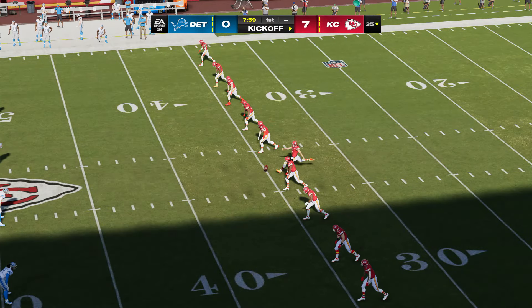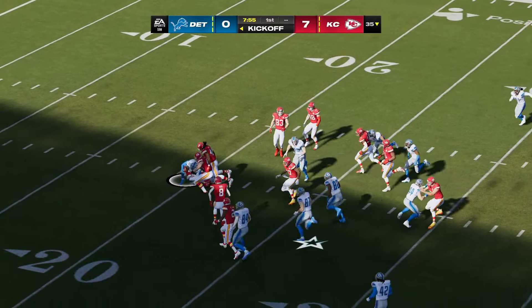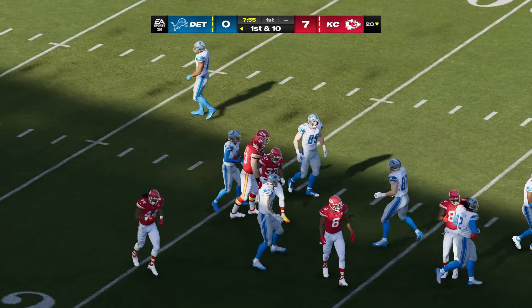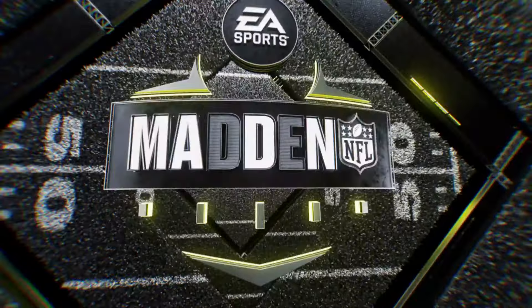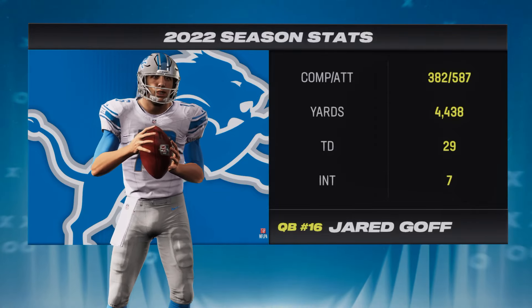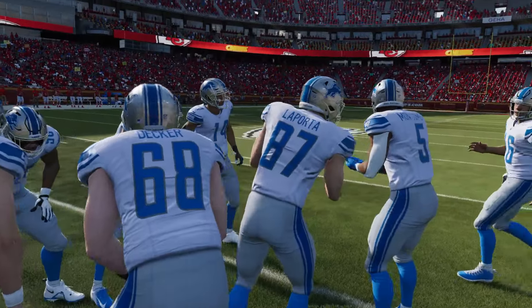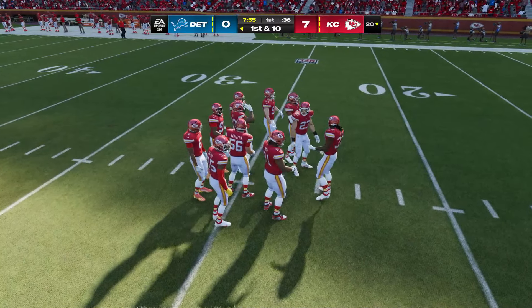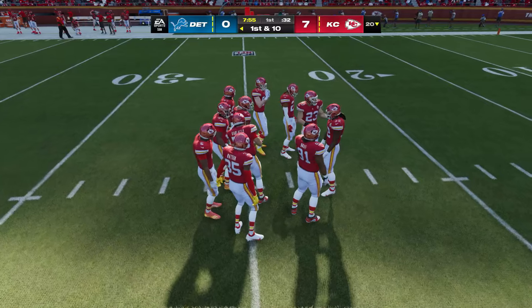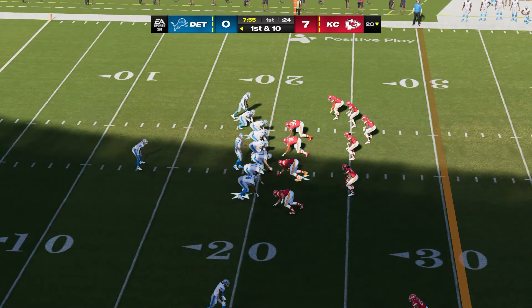After the touchdown, Butker kicks it away. From a couple yards deep, he'll bring it out of the end zone, but the decision to come out costs him five yards as he's taken down right at the 20. Here are the Lions coming out for their opening drive, led by the first overall pick of the 2016 draft from Cal — Jared Goff. When he's on schedule, secondaries take notice. A truly powerful arm capable of challenging any level of the defense on any given play.